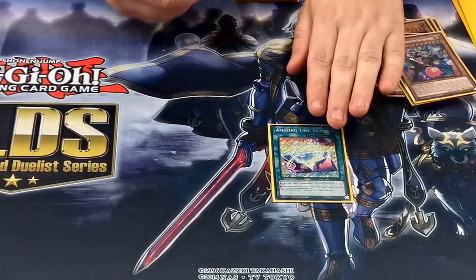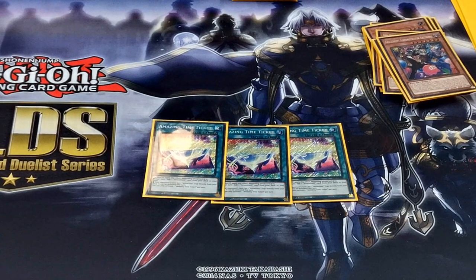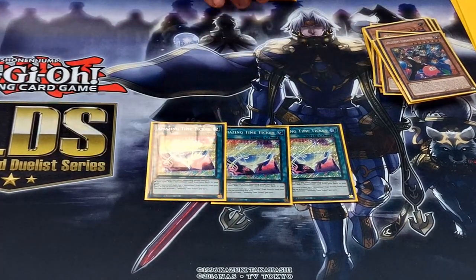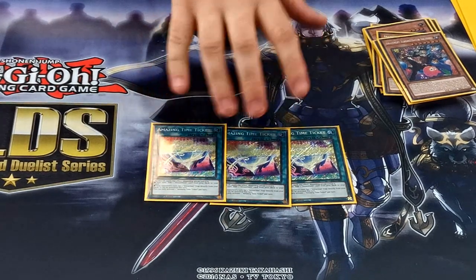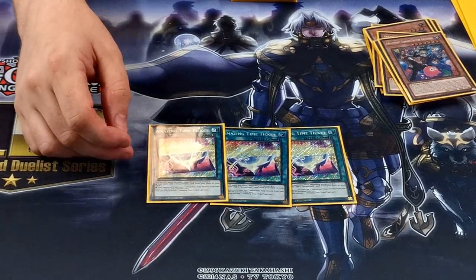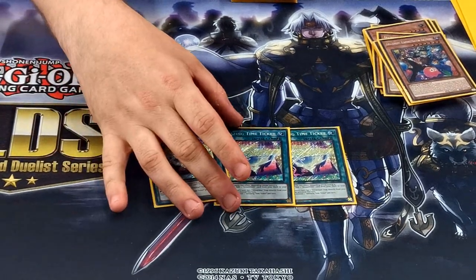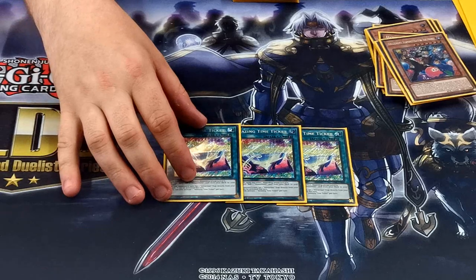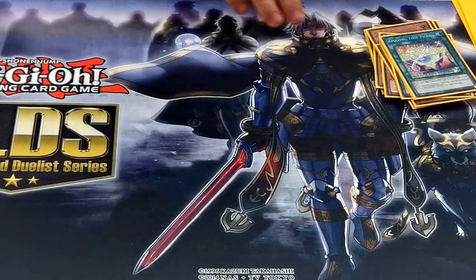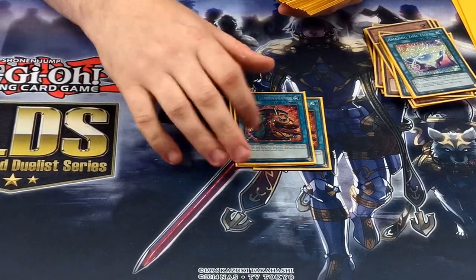3 copies of Amazing Time Ticket. On your turn you can add one Amazement card from your deck to your hand, and if it's your opponent's turn you can set an Amazing Time Ticket straight from your deck — so that's basically the in-house searcher. Then Ghost Reaper & Winter Cherries, hit 3 — you know what that does.